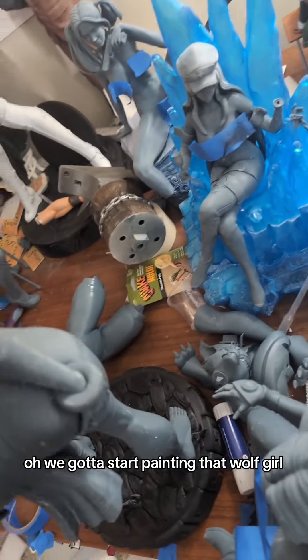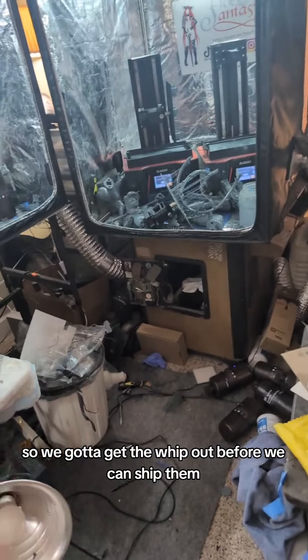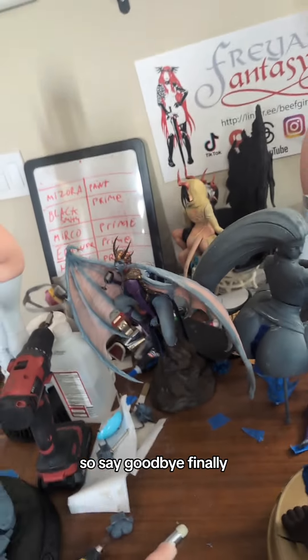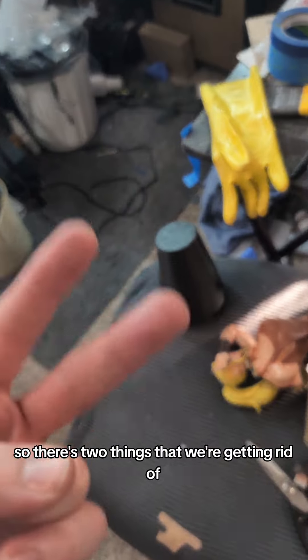We got to start painting that wolf girl. But first things first — we got to get Mazora out of here because Raven and Velma have to go with that whip, so we need the whip done before we can ship them. Right now Mazora is leaving this place, so say goodbye finally. Oh yeah, and the blacksmith — blacksmith's got to go too. So there's two things we're getting rid of.